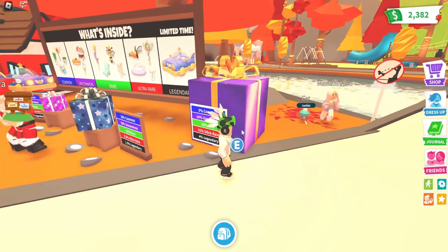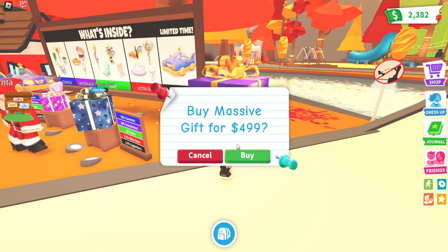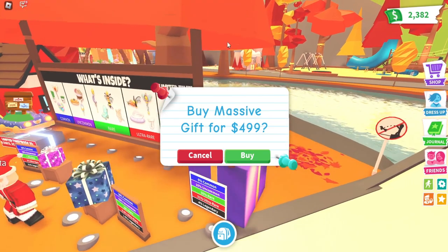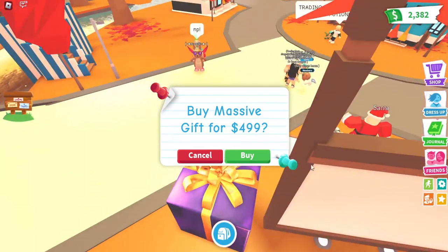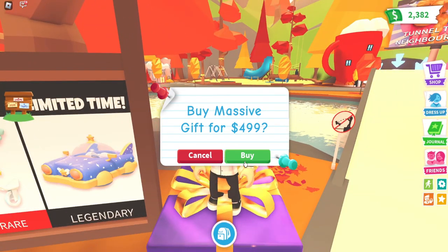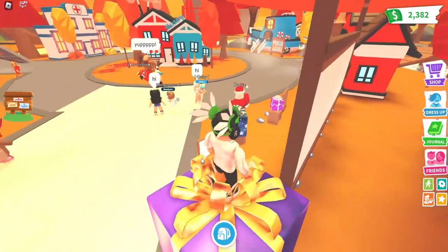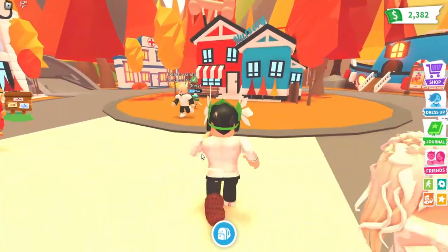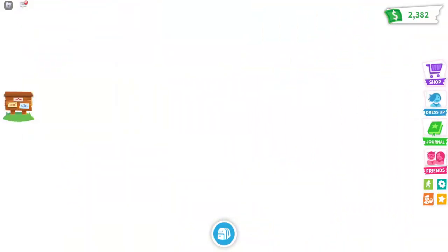Basically what you guys want to do is press E — obviously it will prompt to buy it. There's a confirmation thing, there you go. What you want to do is press E, hold the screen, and do not press buy. What Code Ninja does is press cancel, and then he goes to this specific location over here.